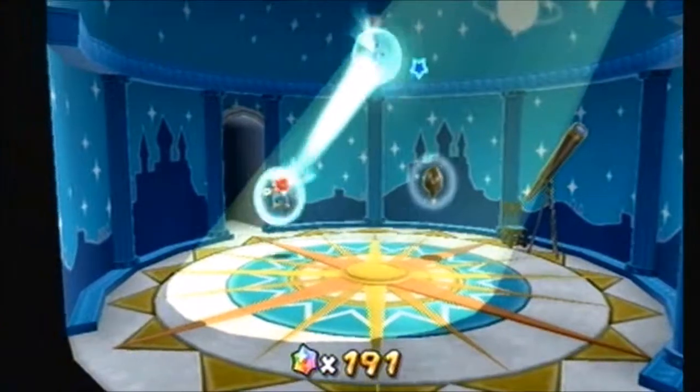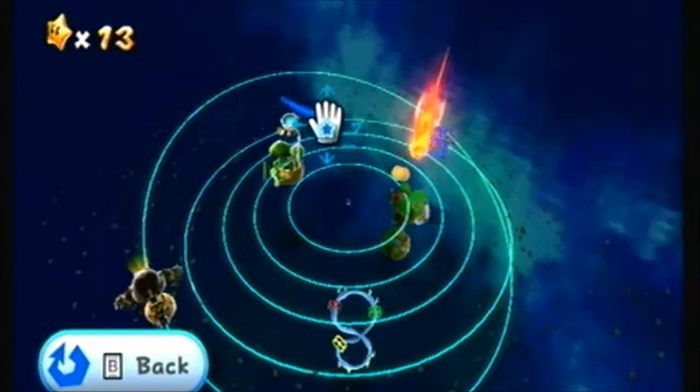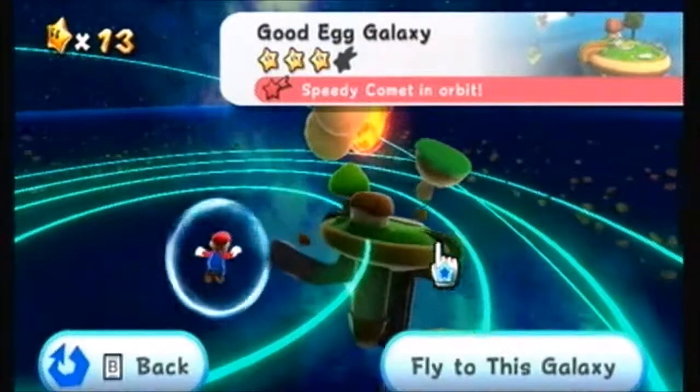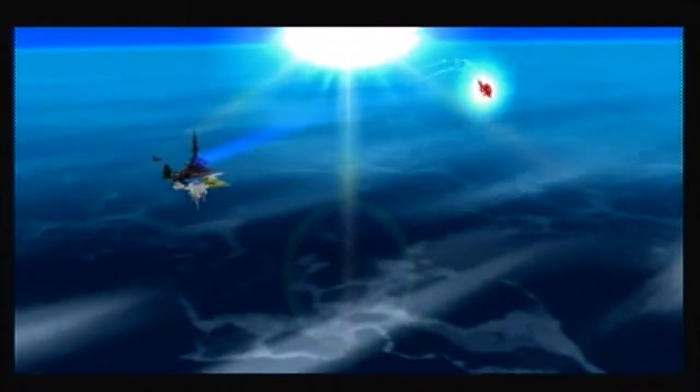Prankster comets — you can see this one is a red one, so there's a speedy comet in orbit. We're going to fly there, fly to the galaxies. Rocket ships fly, don't they? I guess it's not really breathable air that you move through. I don't know.